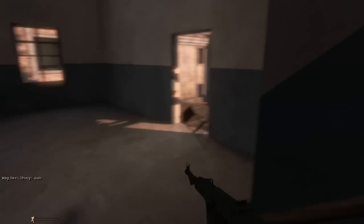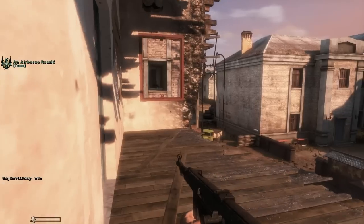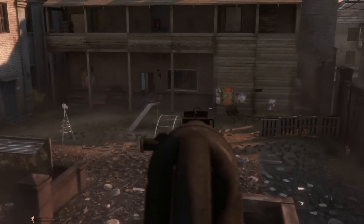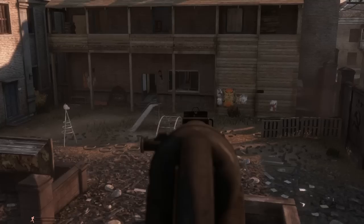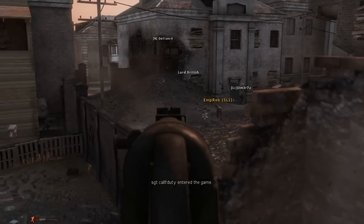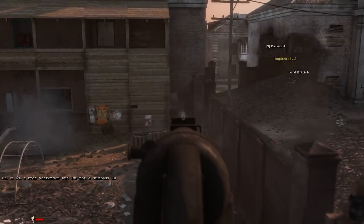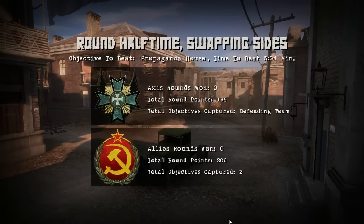I don't see anyone. Can I get up there? Nope. Where's the last guy at? There's gotta be only a couple people left. We're winning — I think we're gonna win this round. I see you! I think I see someone. I got someone — kill him, kill him. Yes! I got him! I got the last kill! Woo!